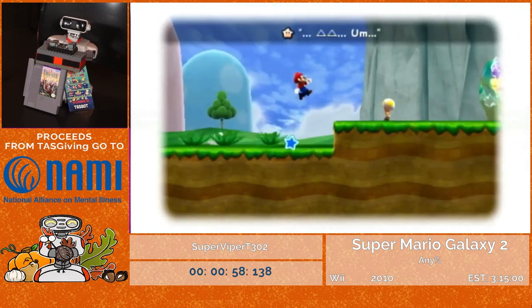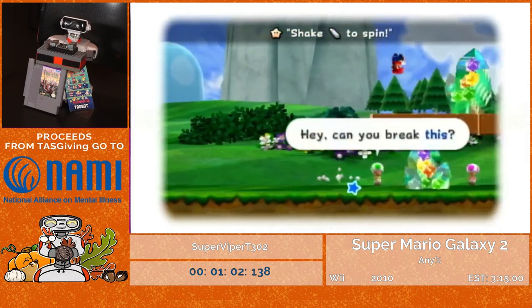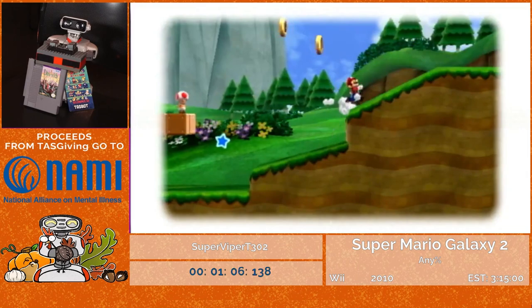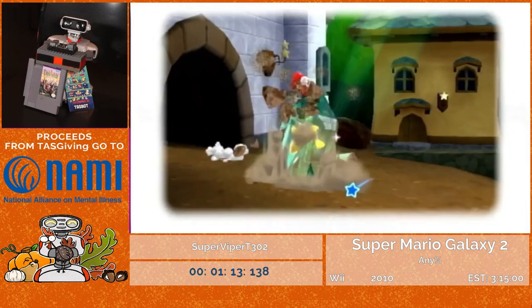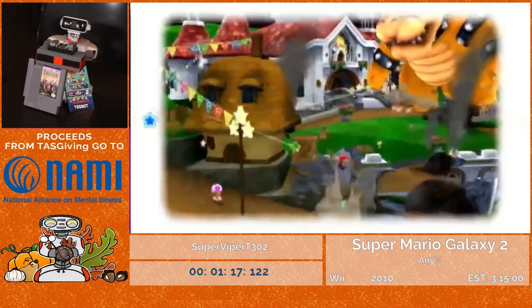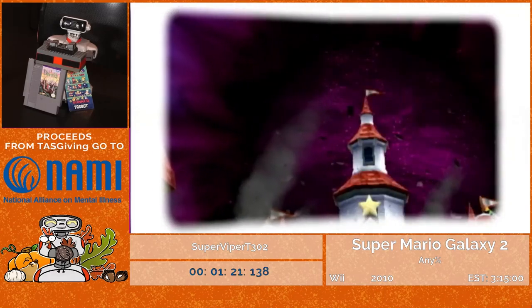Right here we got our first little trick of the run: a slope boost. In this game, when you land on a slippery slope with high speed and jump within the first few frames of landing, you can maintain that momentum during your jump for a few extra seconds. Unlike Galaxy 1, you can't actually climb up slopes in this game, but you can get those nice slope boosts.